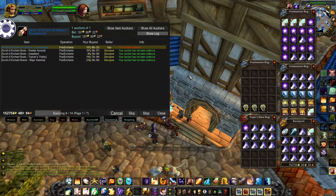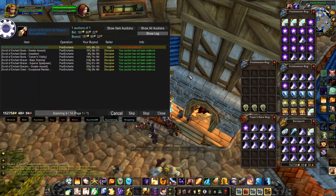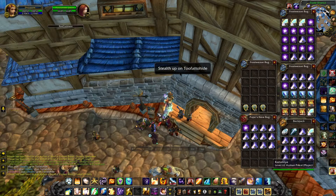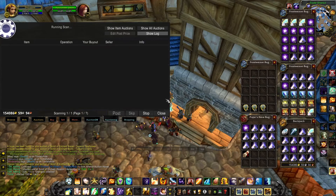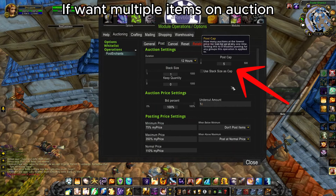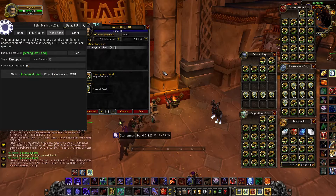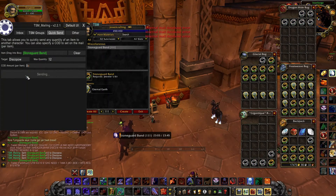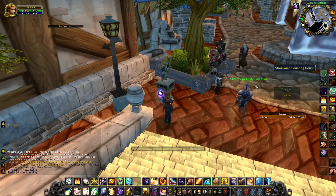Same goes for the cancelling scan. After a while you will probably be undercut, so before posting again, we cancel the undercut auctions. I think we've covered some basics of buying and selling on the Auction House using TSM. This addon gives you so much more — mail assistant, bank assistant, statistics, logs. What I showed you is probably 5% of what this addon can do.